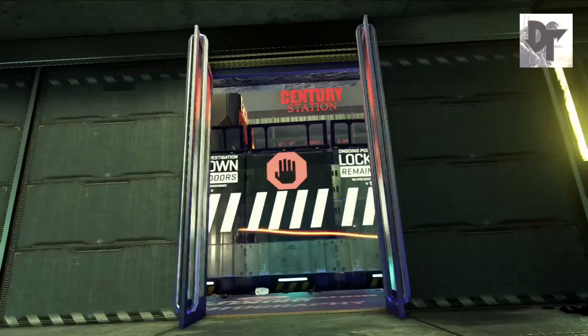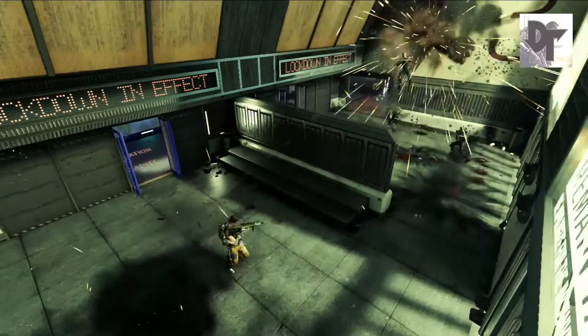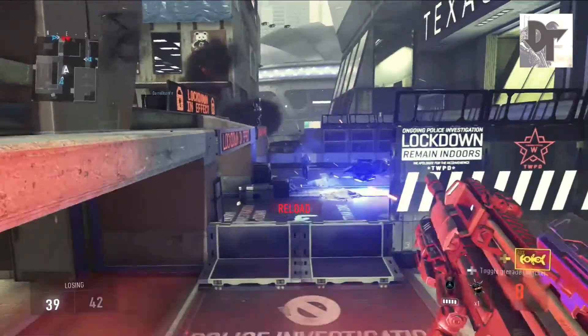The second point is that we get to see the Lockdown in full detail. The Lockdown is the urban map's timed event - every map in this DLC will have a timed event and this is the one in the urban map. Basically doors open and it changes the pathways and lines of sight in the map, and it looks like a pretty cool way for the map to change during the game.